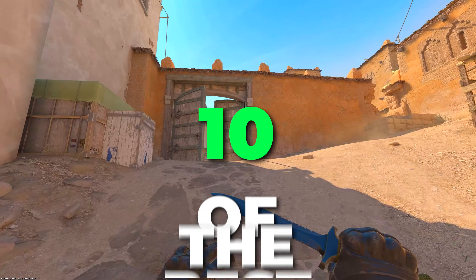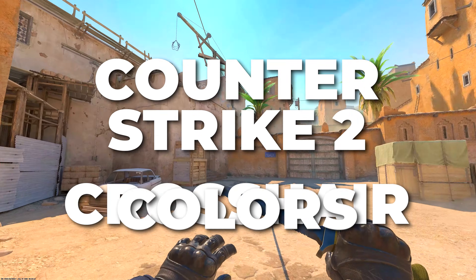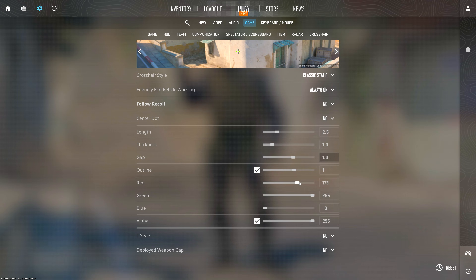In this video, I'll be showing you 10 of the best Counter-Strike 2 crosshair colors and how to get them. You can use custom crosshair colors by inputting independent red, green, and blue values in the crosshair settings.